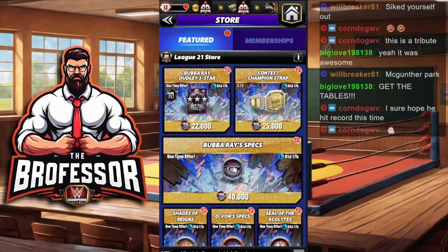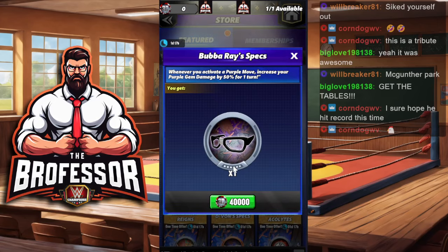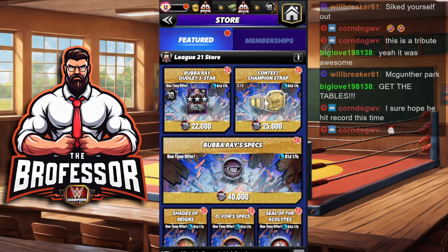Number one B is getting the specs. This ultimate plate is amazing. And if you haven't seen Zorzoro's video, make sure you do so because he lists about 20 different superstars that you can use this plate on effectively. So even if you don't get Bubba Ray and you do get this plate, this plate will help somebody on your roster. Definitely get it because your roster will thank you later.